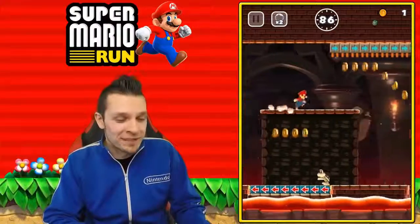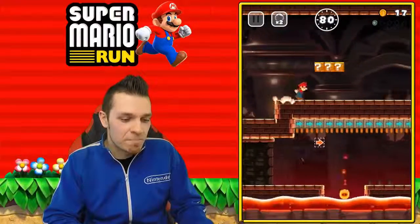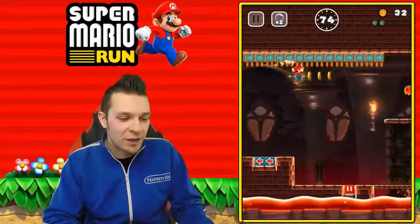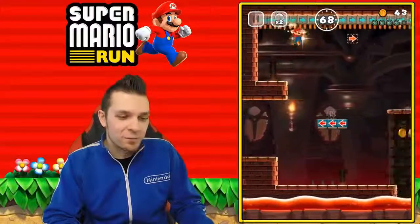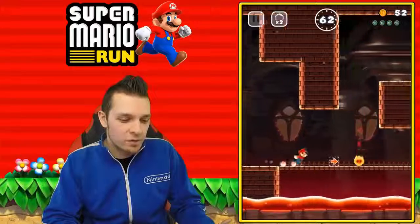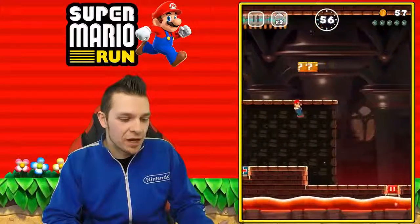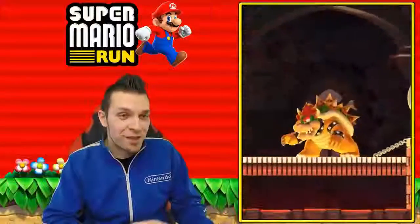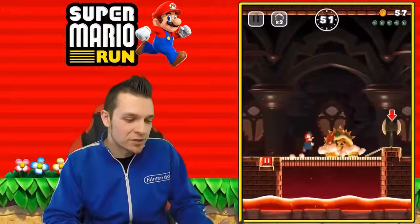That second coin is properly placed in World 4 for a reason, because it is a very advanced jump. I'm missing it by a millimeter. You have to be at the very edge of that third Dry Bones in order to get it. Here goes the run — do a little bit of style points, jump backwards like that and we're done. Bowser, eat your heart out — that was the run! Ladies and gentlemen, that is going to be the end. Bowser, nice knowing ya.